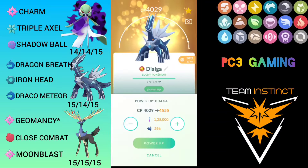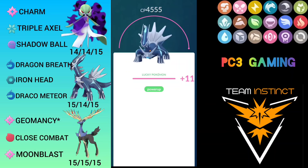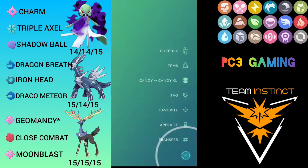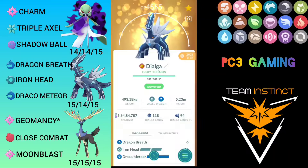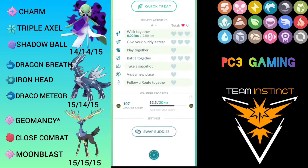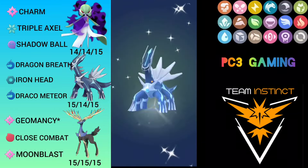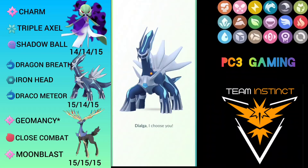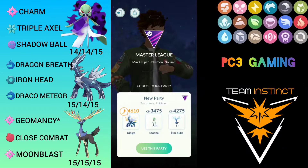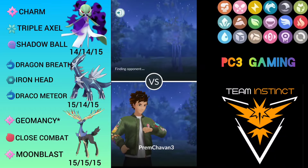Welcome Pokemon GO trainers, welcome back to my channel. In this video I am going to feature a Shadow Gardevoir. I am powering up Dialga in this video because I didn't have Dialga at level 50. I have paired Gardevoir with Dialga and Zerneas just to get the extra CP and HP — I am best-budding him. Currently the Master League meta is filled with dragon typing, so that's why I thought of giving a try to Shadow Gardevoir, which is also level 50.